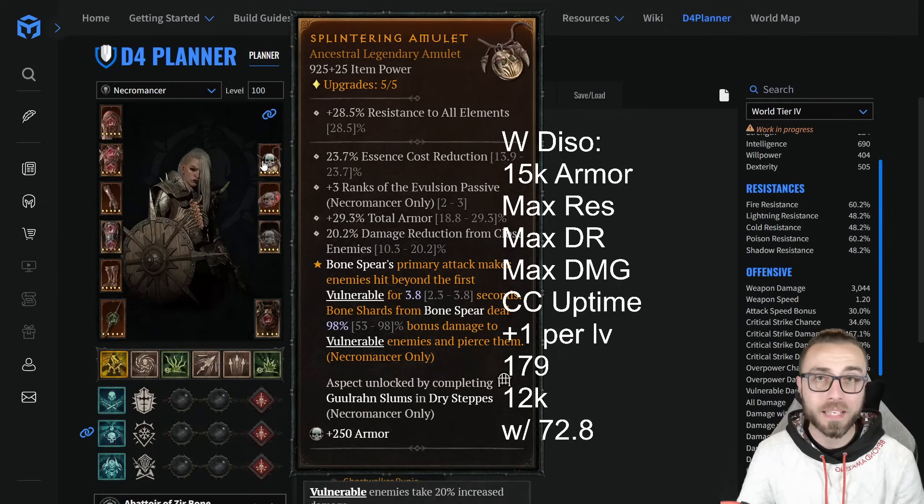Lastly, on every single build that I possibly can — and luckily the Necromancer is blessed with a lot of options here — we're looking to stack as many continuous crowd control effects as possible, because the moment that the monsters start moving, they become a danger to you. If you can keep them all clumped up in one area, it's much easier to appropriately and effectively apply your damage as efficiently as possible.